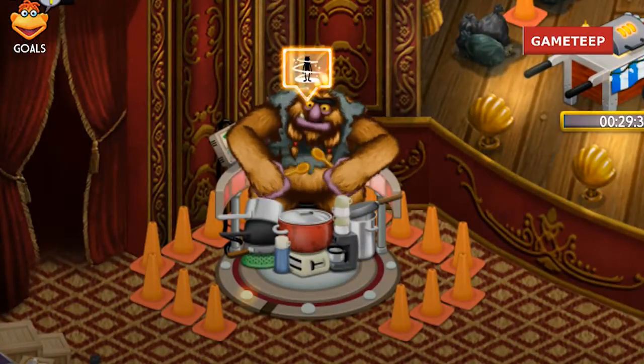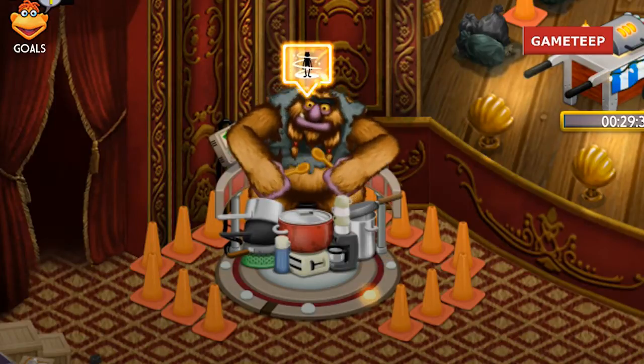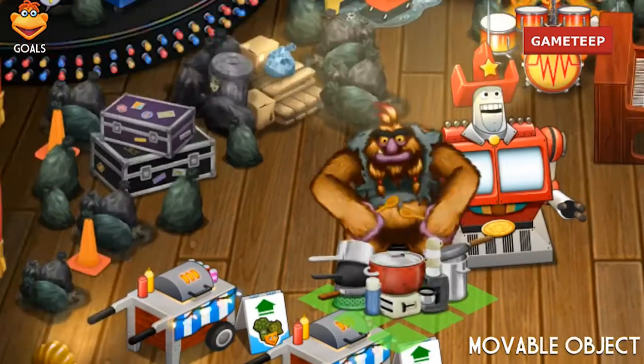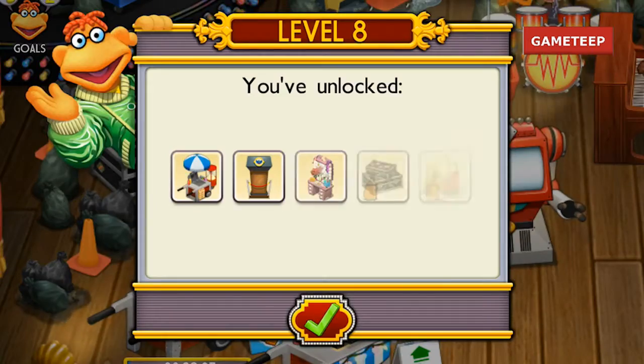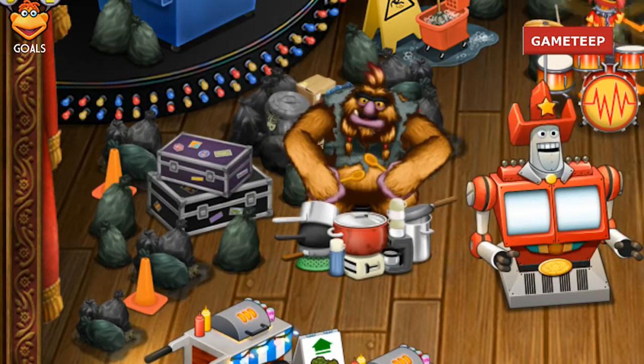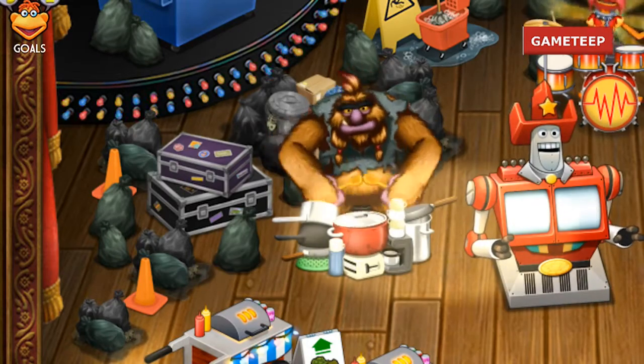Hello everyone, we are here with My Muppet Show and today we're going to be looking at how to get a Muppet in the game. We are going to be looking at how to get the Big Mo Muppet, which is a relatively easy Muppet to get — probably one of the first Muppets you'll get in the game. It's just a really simple Muppet.